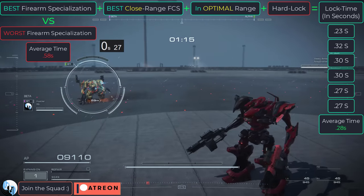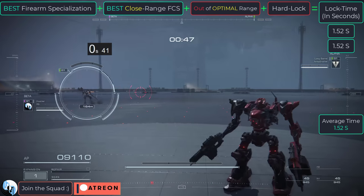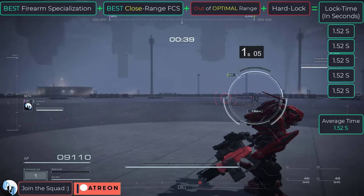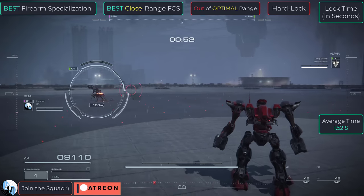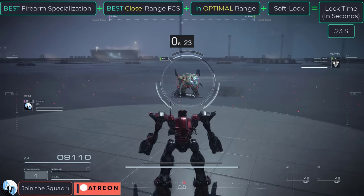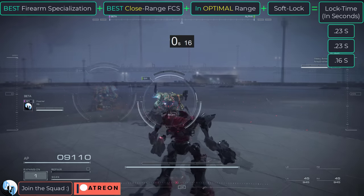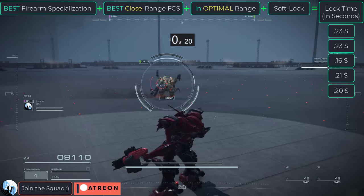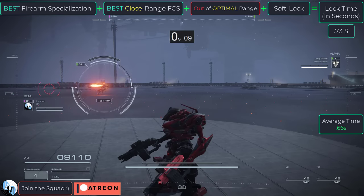Now let's see what our lock speed is when the enemy is outside our ideal range. The result is one and a half seconds — about five times slower, but not as bad as the four seconds we had with bad firearm specialization. Now let's do the same test but with soft lock. With the best arms and the best close range FCS targeting at optimal distance using soft lock, our lock speed reaches one-fifth of a second, which is crazy.